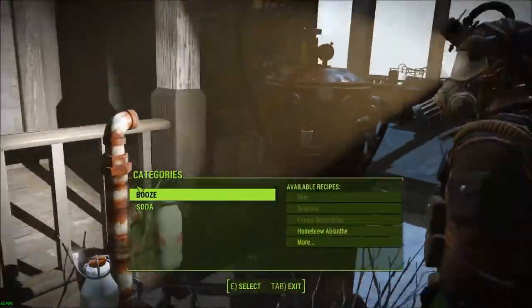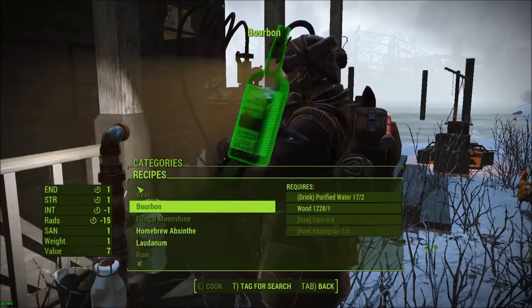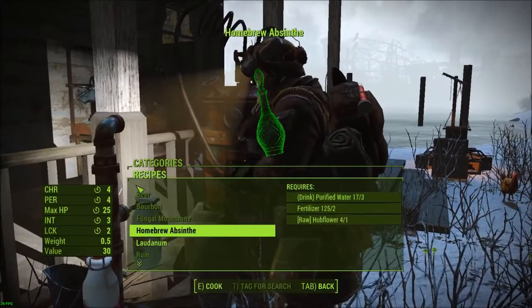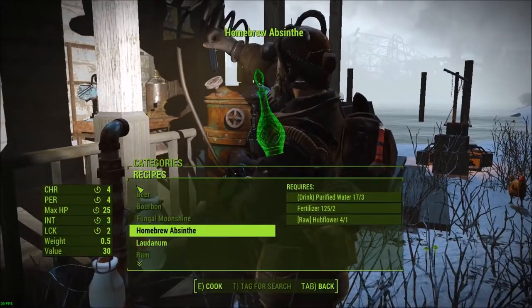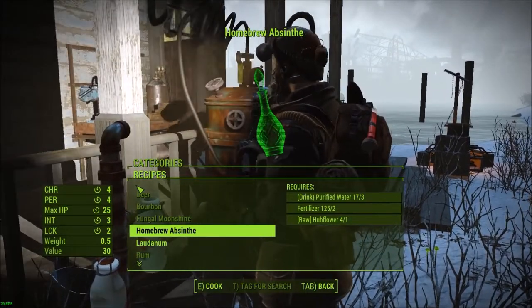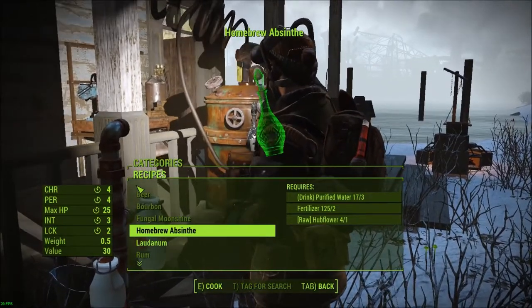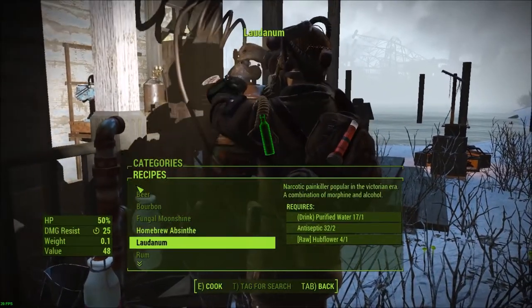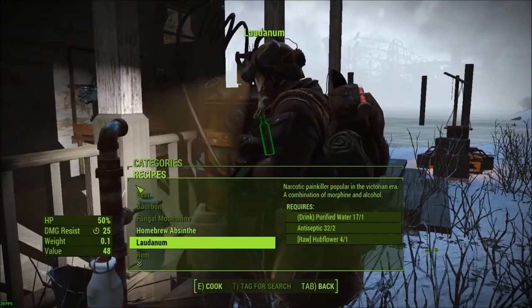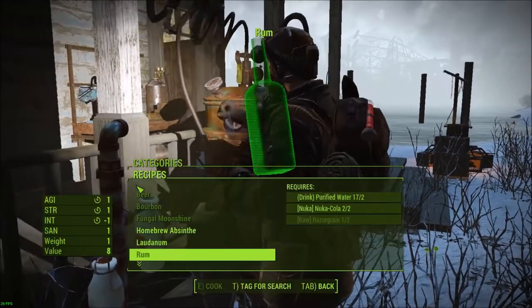Let's see what it takes to make stuff. Razor grain, which I don't have a source for. Corn. Absinthe — what's the effect? It heals, gives me luck and intelligence. Nice. Laudanum — narcotic painkiller. Heals. Yeah, that's a little too cheaty.